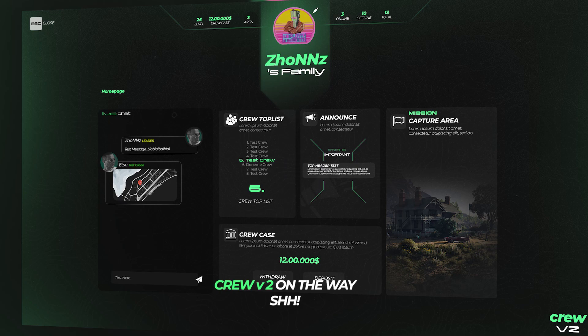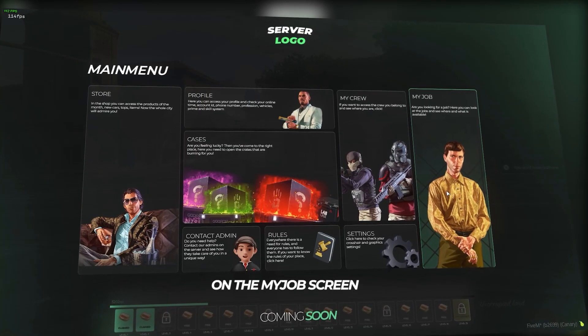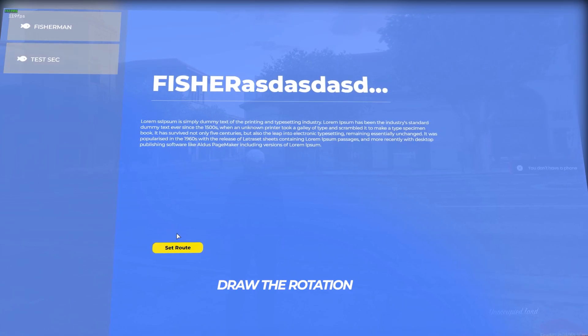Version 2 is on the way — shhh. On the My Job screen, you can directly draw the rotation of your professions.